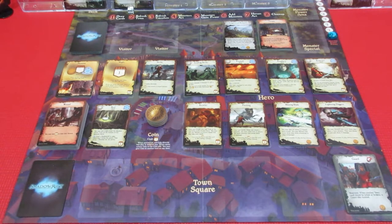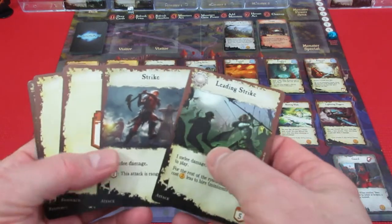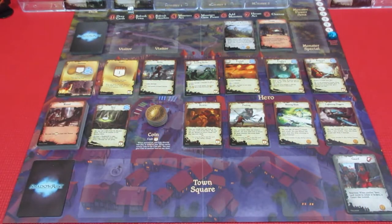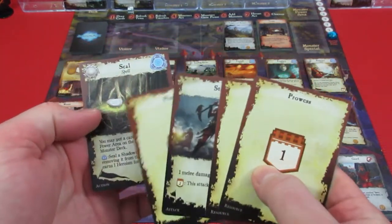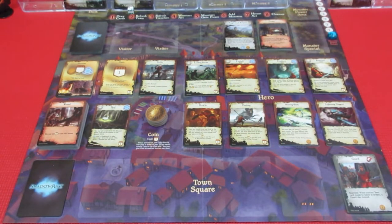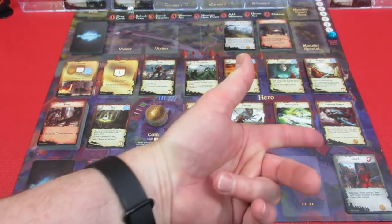We're drawing cards - we already did that at the end of last episode, so let's refresh our hand. Player one has a leading strike, a strike, two prowess, and an explore. Player two's hand has a couple of three prowess, a strike, and the seal, which is going to be very important for the dreaded rumbling stone that's out there. Now we're going to refresh the town.